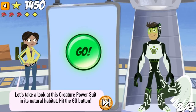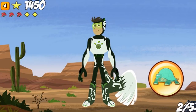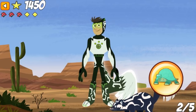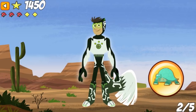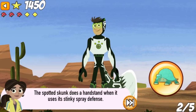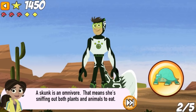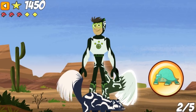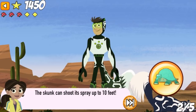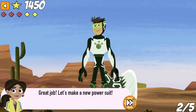Let's take a look at this creature power suit in its natural habitat. Hit the go button! These creature powers are awesome! The skunk can shoot its spray up to 10 feet. The spotted skunk does a handstand when it uses its stinky spray defense. A skunk is an omnivore — that means she's sniffing out both plants and animals to eat. Great job!